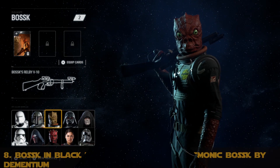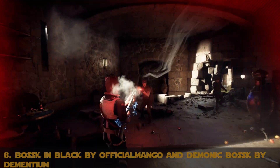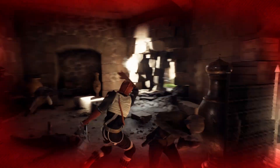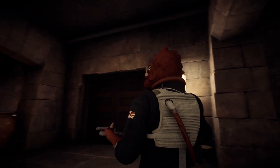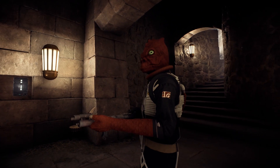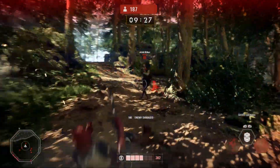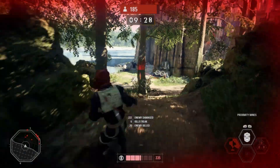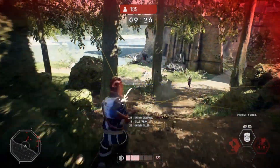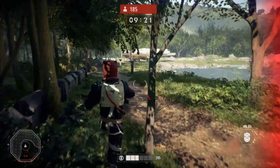Number 8 is a twofer mod: Bossk in Black by OfficialMango and Demonic Bossk by Dementium. These mods were just born for one another. Bossk in Black changes Bossk's outfit from yellow to black, while Demonic Bossk changes his skin color from green to red. Red and black is about as cool a color combination as there is, and it allows Bossk to have a color scheme more similar to the rest of the villains — dark, shadowy, and foreboding. It also looks badass. This turns Bossk from a creepy bounty hunter into a creepy as hell, scary bounty hunter.